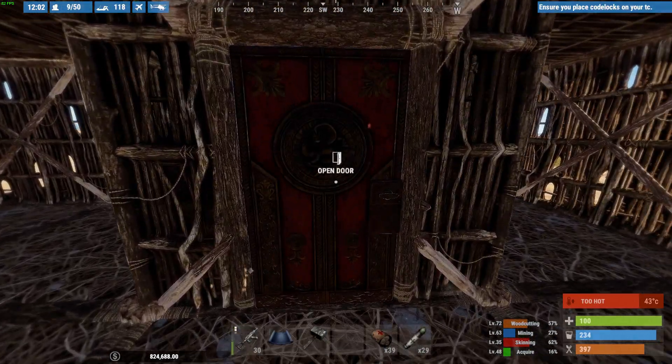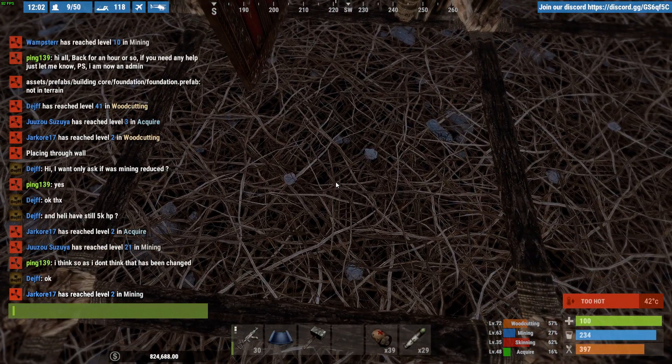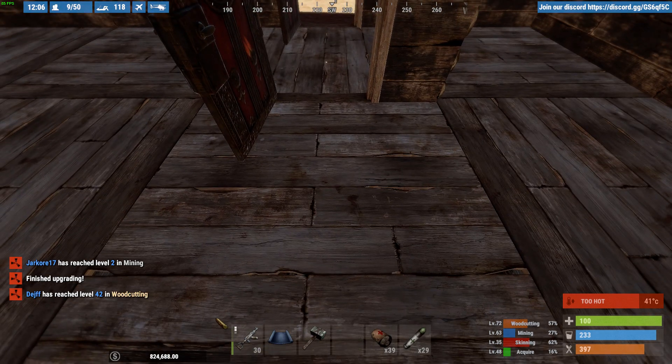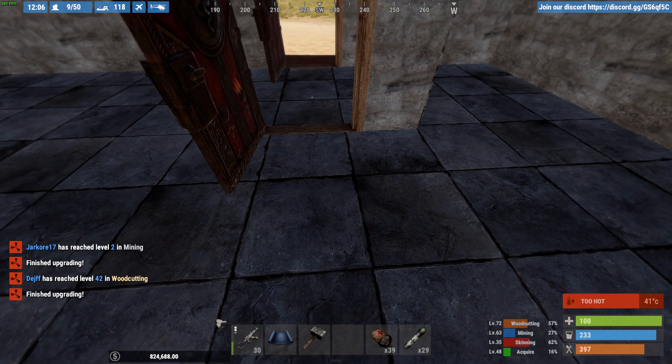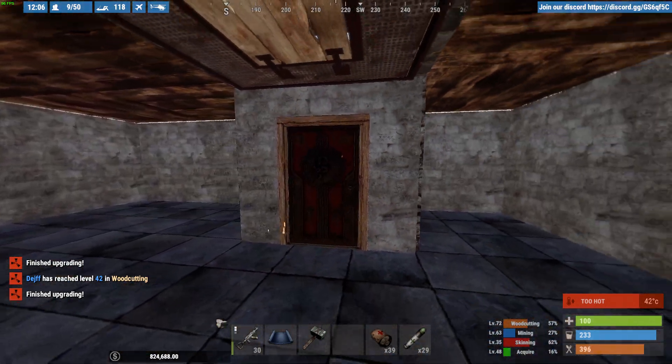I'm going to look at this very quickly. I've got a few tricks up my sleeve as an admin - upgrade two, and there we go. It's two stone. There's your airlock and there's the ladder hatch.